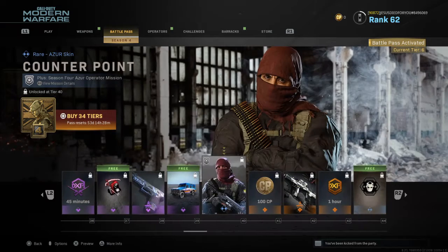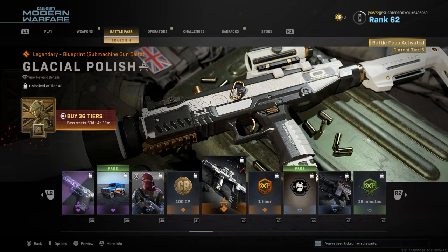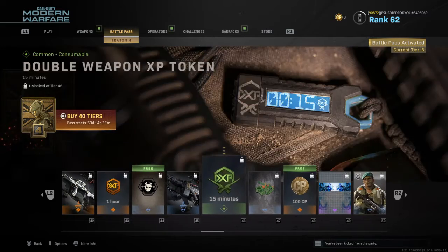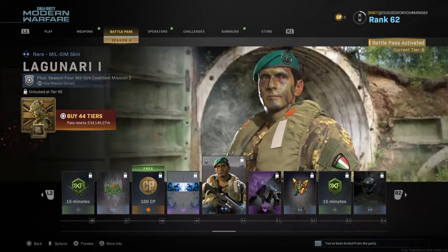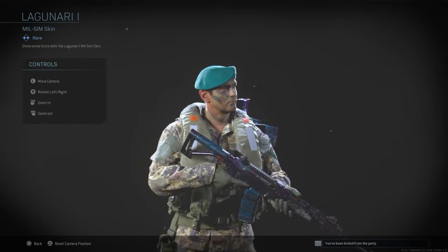A camo for a jeep that looks really nice — I like it. Another skin, 100 COD points, another blueprint, XP, another blueprint, XP, emblem, blueprint, XP, emblem, COD points, calling card, new skin — I don't know what this is for but it looks nice.